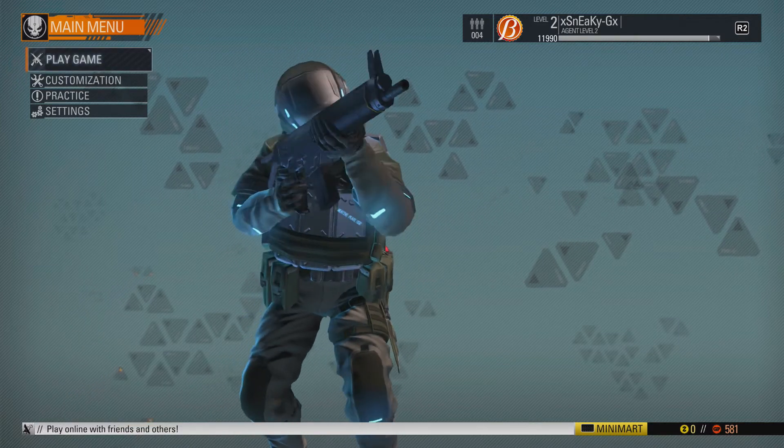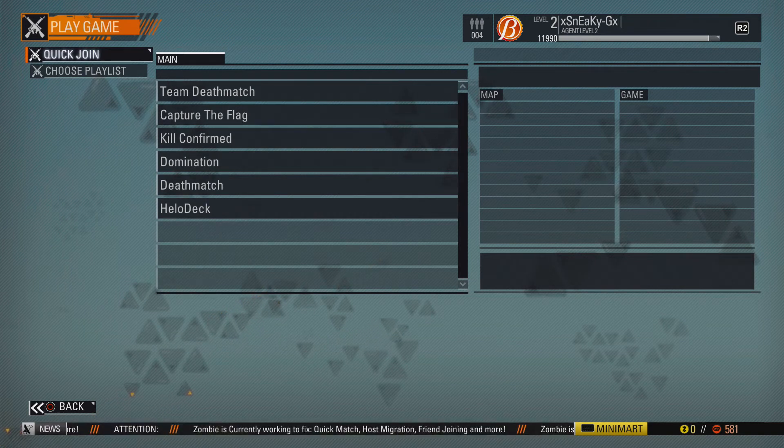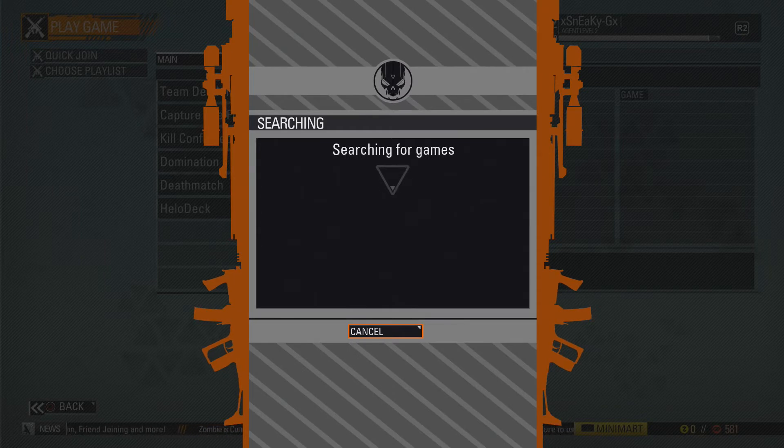Anyways, let's hop right into our first online match. You can see all the different game types — there's team deathmatch, capture the flag, kill confirmed, domination, deathmatch, and heliodeck. I'm not sure what heliodeck is; the other ones are pretty obvious because they're typical first-person shooter game types, especially if you're familiar with Call of Duty. Our first match will commence shortly.